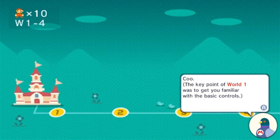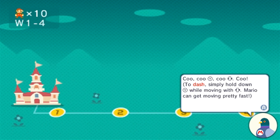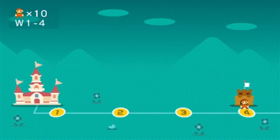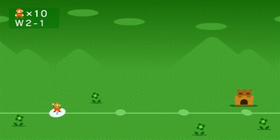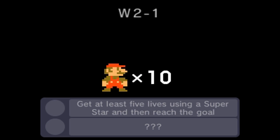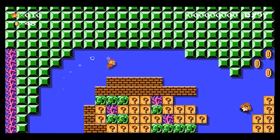New course elements can open up a whole new world of course variety, so be sure to try them out and keep playing to get even more elements to use. The key point of World 1 was to get me familiar with basic controls. Underwater courses? Oh, God. Okay. Well, here we go. Let's go to World 2. Looks a lot grassy, more grassy compared to World 1.